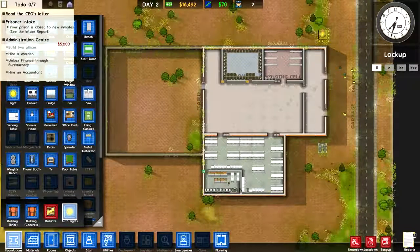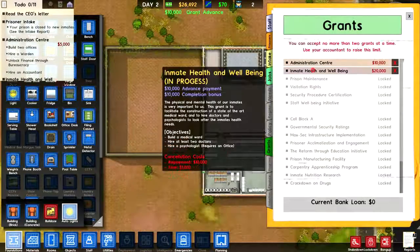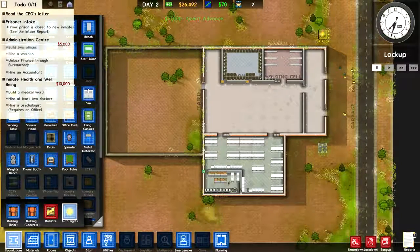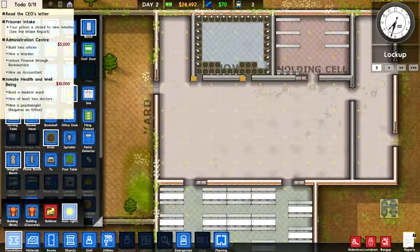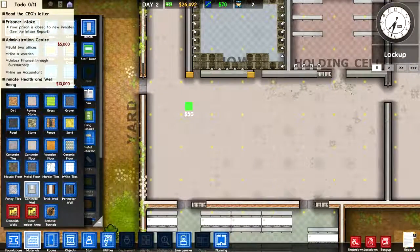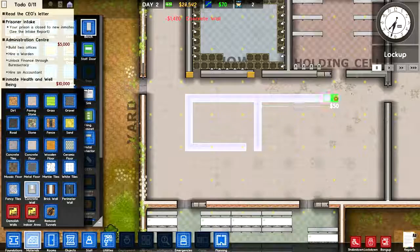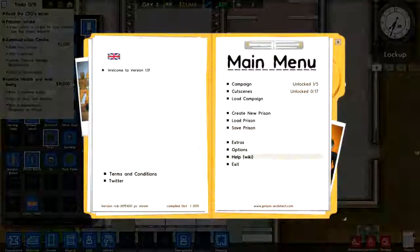On the to-do list there's the grant that I need to do, but I can also take another one — so let's take that one: Inmate Health and Well-being. First, let's go with this administration center. So we need to make some offices — I have 26,000. I'm not going to plan this out or anything. I'll just basically make the offices right here, which normally I probably wouldn't do, but just to show you guys quickly.